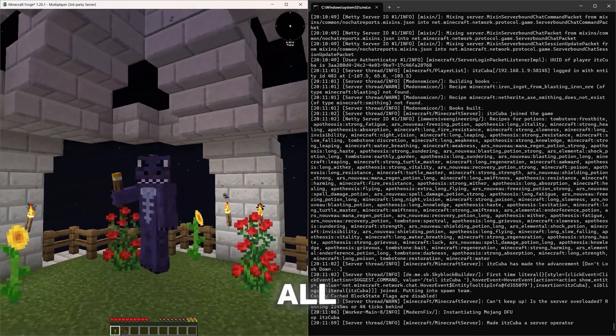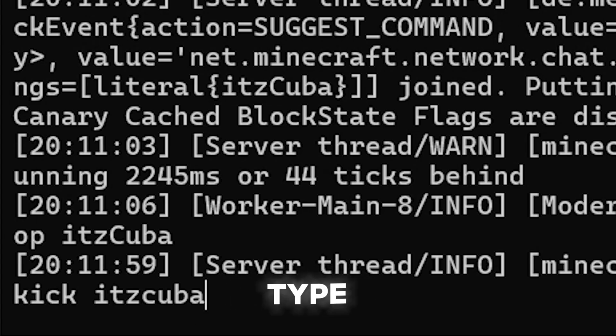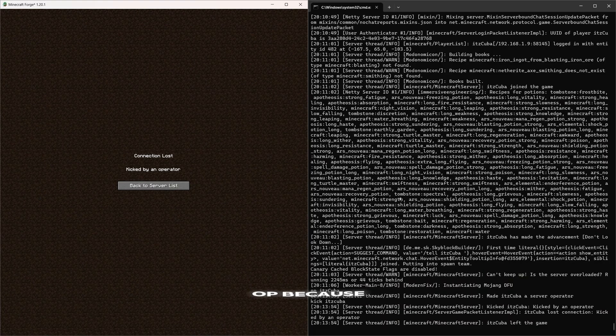As you can see right here, this is my own All The Mods 9 to the Sky server, and if you don't believe me, let me just go ahead and kick myself out. Type Kikitsuba, hit enter, and as you can see, we've been kicked back out because this is my server.